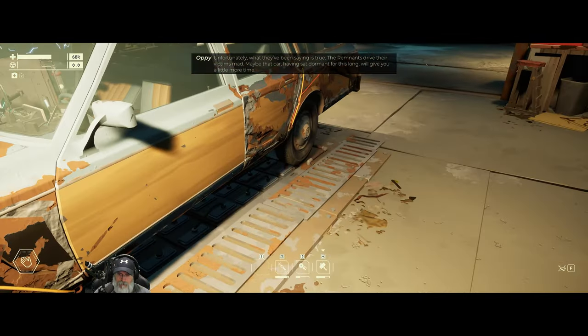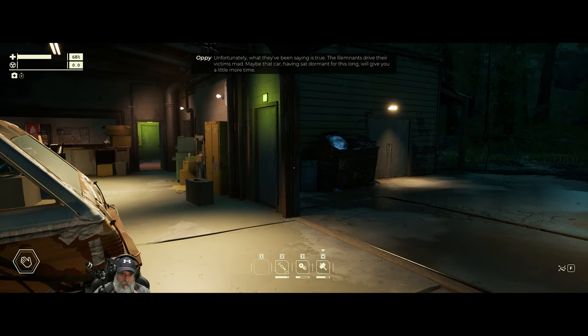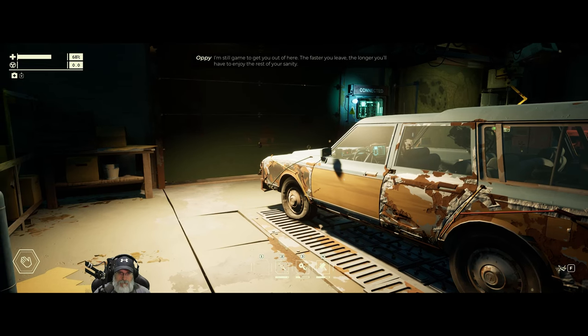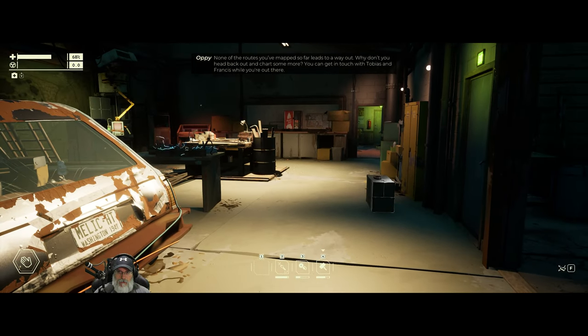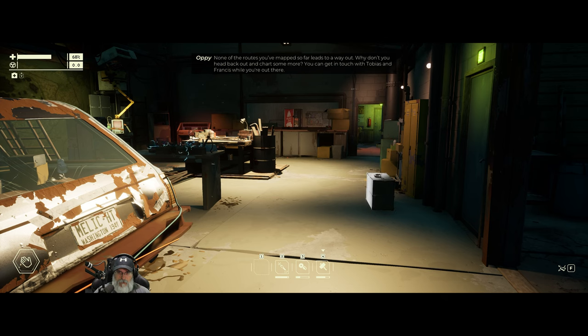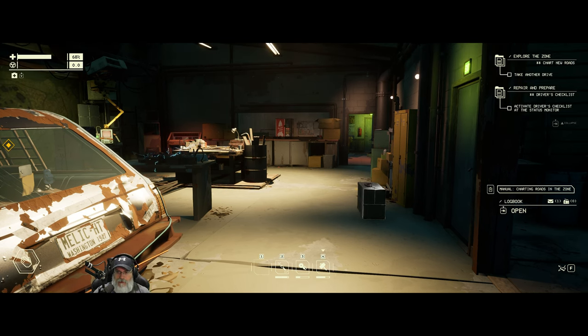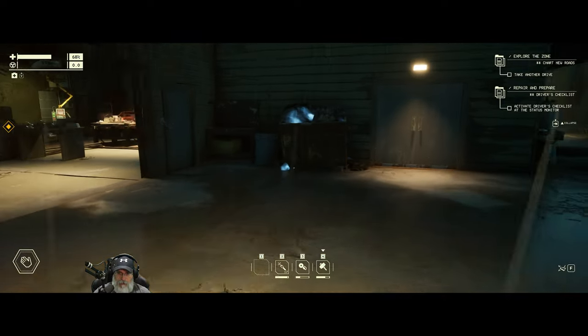'I'm still game to get you out of here. The faster you leave, the longer you'll have to enjoy the rest of your sanity.' None of the routes mapped so far lead to a way out — why don't you head back out and charge some more? You can get in touch with Tobias and Francis while you're out there — explore the zone. I think that's our cue to go do our own thing for a while, separate from the quest.